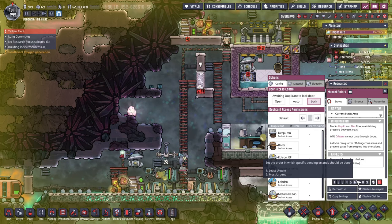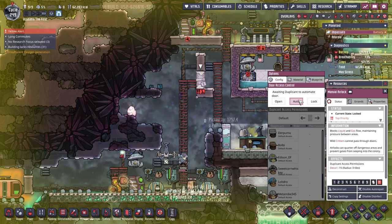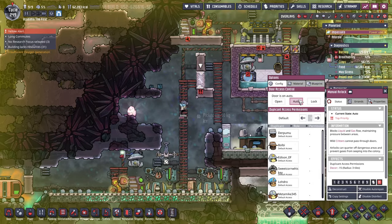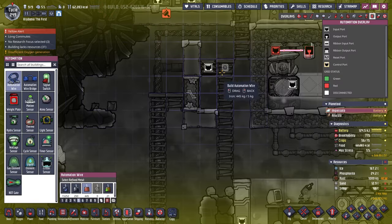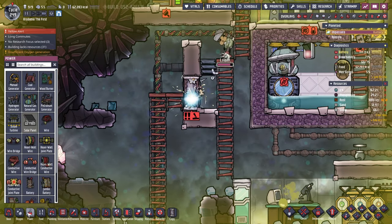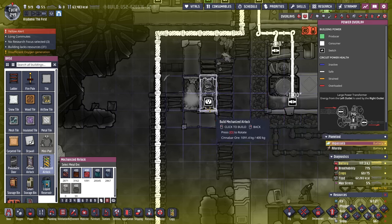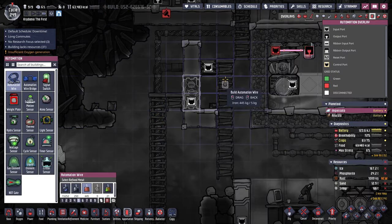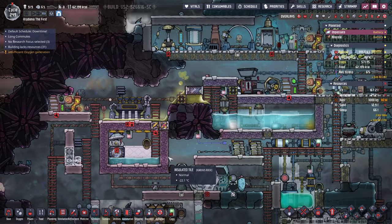Glam, you're gonna get stuck. This is the worst. I'm just going to fix this — we're going to deconstruct it and put it in a manual airlock so I can decide when that happens. Recognized airlock, then automation wire, signal switch. There we go — problem solved.